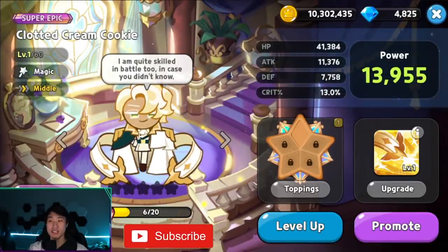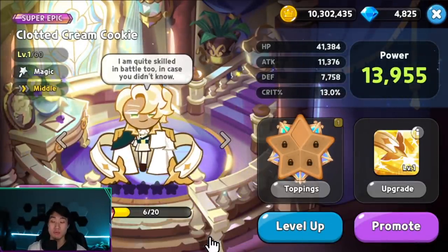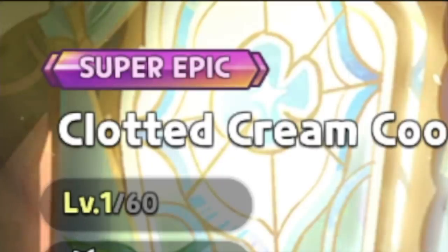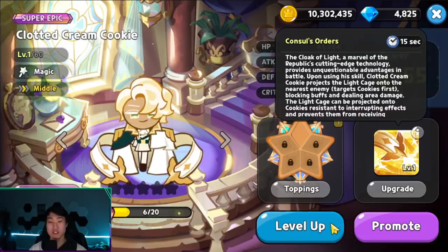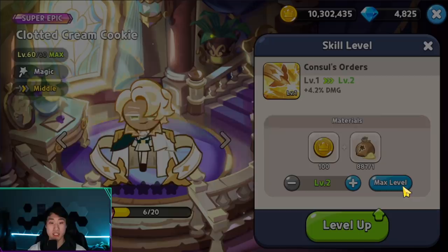We were lucky enough to get Clotted Cream cookie from the gacha while we were pulling for Wild Berry — super awesome animation. Super excited that I was able to get the new super epic cookie, so let's quickly level him up and get his skill.